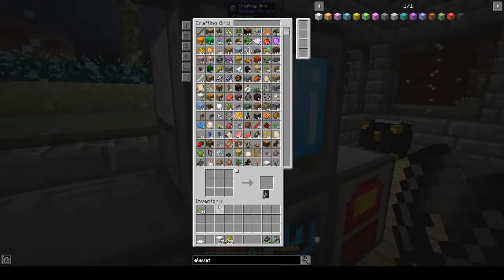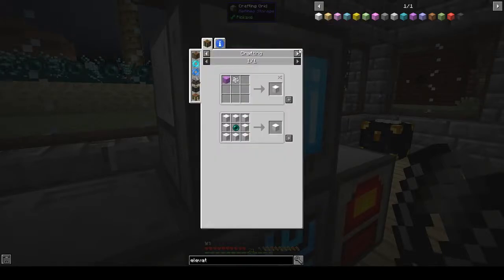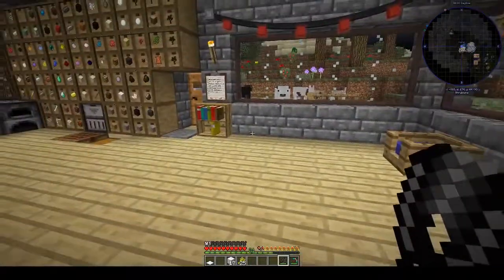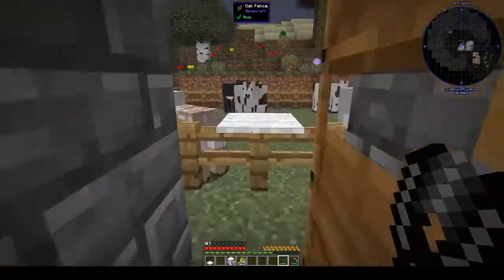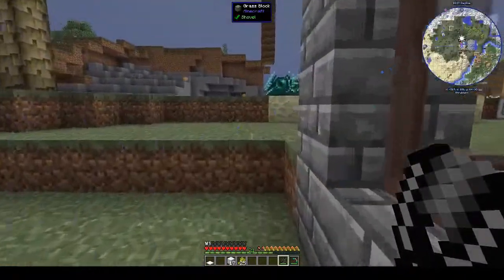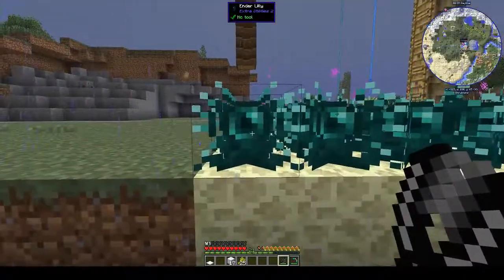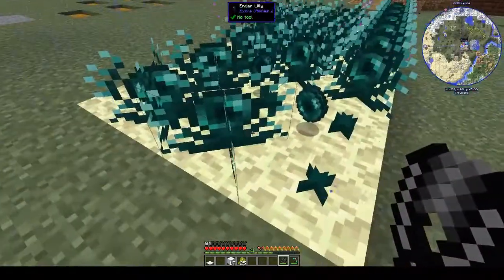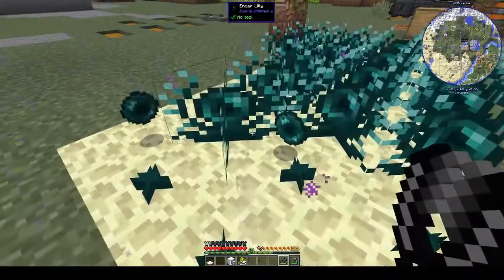For the elevator mod, I was having a look — you need an ender pearl and eight blocks of wool, which is why I said 16 would have been perfect. We have ender pearls — I know we have some in the system, but actually I don't think we do, because I think they're all in the drawers over there so we need to come and harvest these.